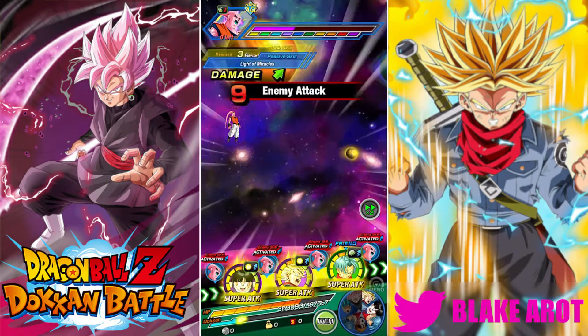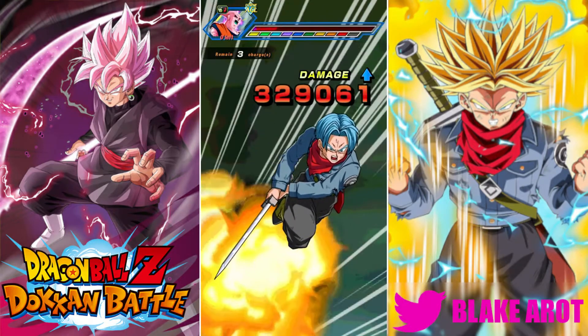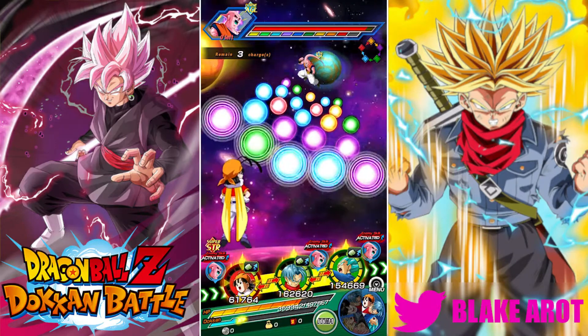It didn't do any damage, but that's just because of the event we're going against. I mean, that's a rotation you're never really going to see because you're probably not going to run that Kid Gohan on the Future Saga team very often. But for a showcase, you can just do whatever you want — that's the best part.